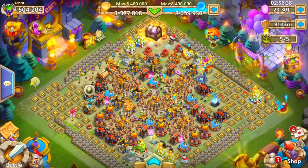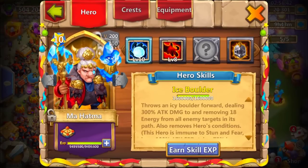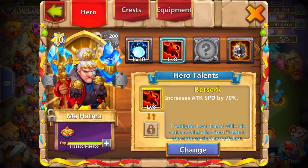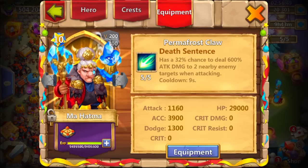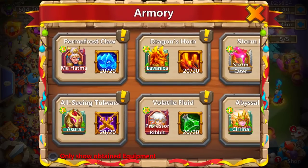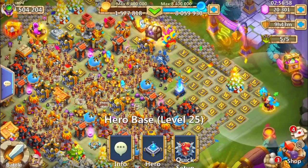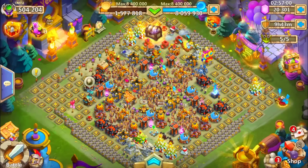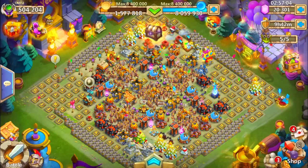So my friends, as you see, we are now on my main account. My Mahatma on my main account has 8 out of 8 berserk with 5 out of 5 life train, has death sentence same as his, and has 4 accuracy 5 and 2 dodge 5. So nothing too special — we have kind of the same. Now I am going on his account to attack my account.